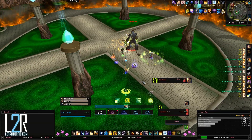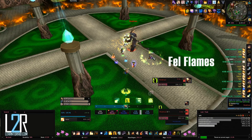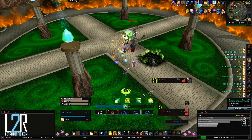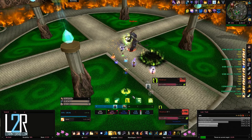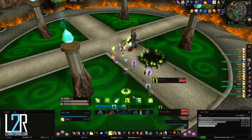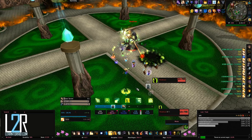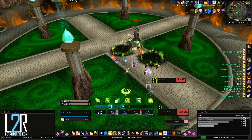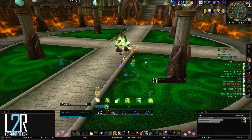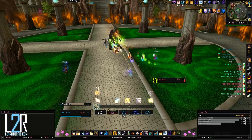Throughout the fight, he will summon Fel Flames that inflict about 35k fire damage to a random player and leaves behind a circle of green fire that does about 12k fire damage every second you stand in it for 30 seconds. He will also debuff a random player with Fel Decay, which does about 40k shadow damage instantly, and then about 8k every second for 10 seconds.